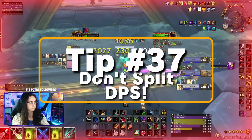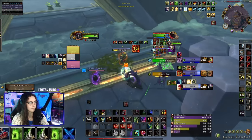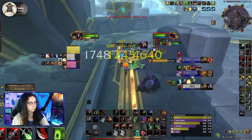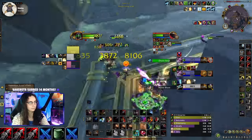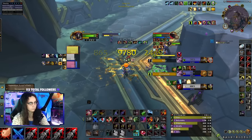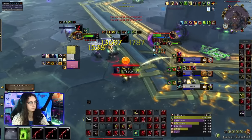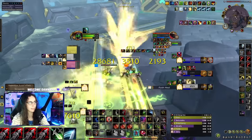Tip number thirty-seven: don't split DPS. There are only three situations where splitting makes sense: one, when the enemy team has a strong single-target healer keeping their teammate alive — splitting damage can force the healer to heal multiple targets; two, when the enemy team has a squishy target that can be quickly bursted down with split damage, forcing defensive cooldowns; or three, when one teammate can't reach the kill target, in which case damage should be filler and transitory. Coordinating your damage is key — focusing on one target is more effective in most cases.